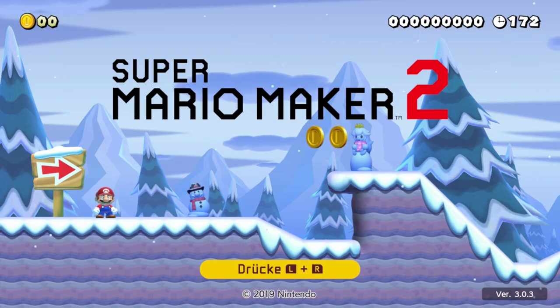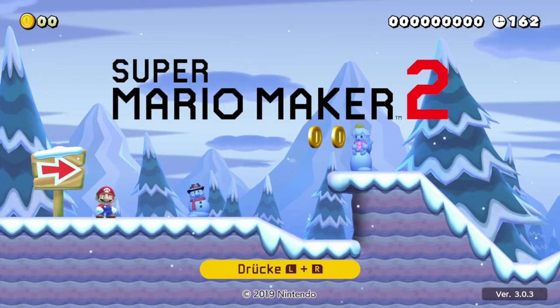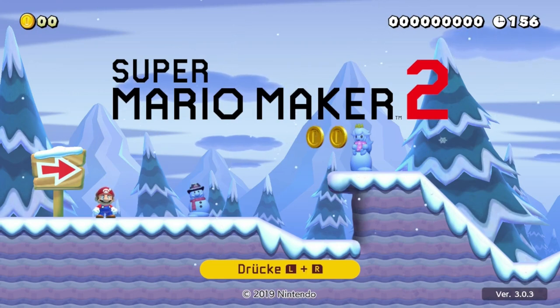Statt sechs Level-Themes gibt es jetzt zehn, und die haben sogar einen Tag-Nacht-Wechsel. Je nachdem was ihr eingestellt habt, könnt ihr das Level-Theme beeinflussen. Dieses Feature muss allerdings erst im Abenteuer-Modus freigeschaltet werden – das kann ich euch leider nicht zeigen.